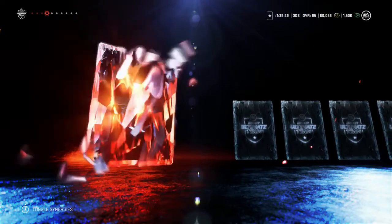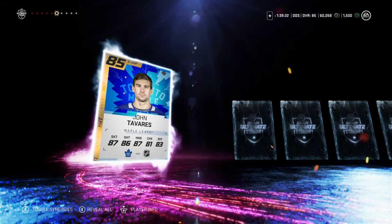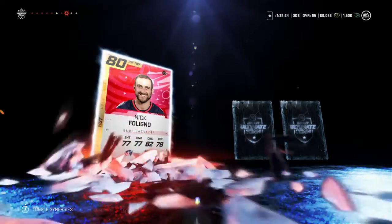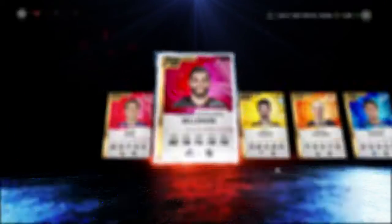There's one of our 80 overalls. 77. 79. Oh! John Tavares — there we go! 85 overall John Tavares, unreal. There's another big pull. Hopefully we can get something else crazy. 83 Jonathan Huberdeau — there we go. 83 Huberdeau and 85 Tavares in there. That is a good pack right there.